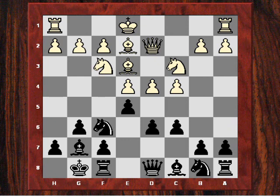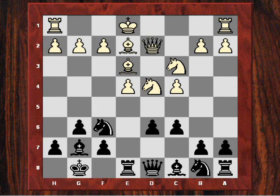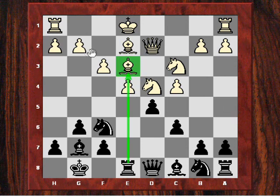Qd2 and now Black rips open the centre a little bit with exd4 to get pressure on this e4 pawn. So he plays Re8. Now f3 and now he breaks the centre open again with d5. You notice the pressure of this rook being exerted on that bishop on e3. With this f3, White has weakened some of these dark squares. So after exd5, cxd5, White now played castles.